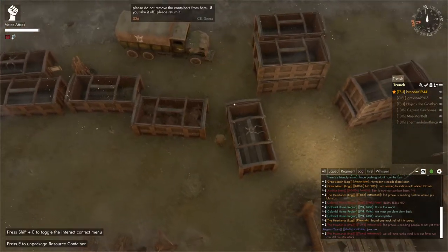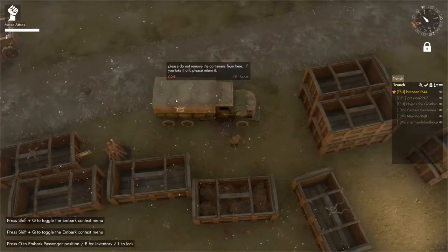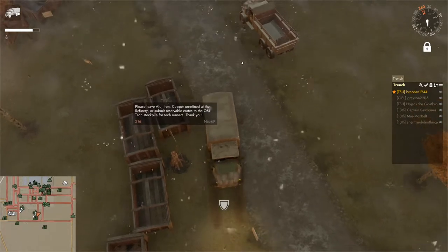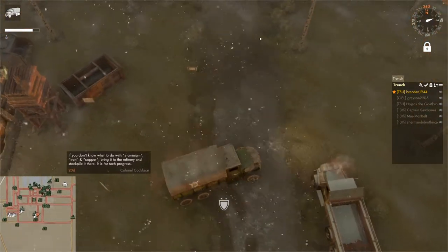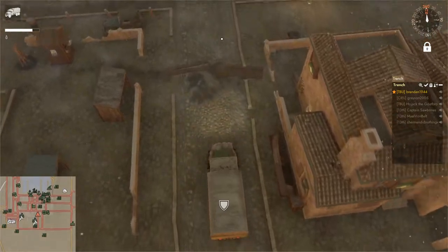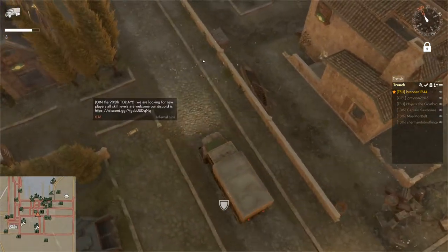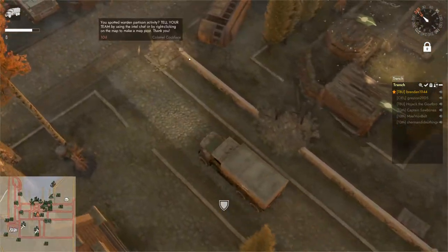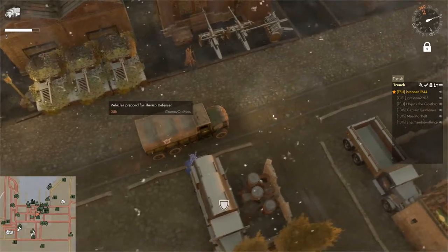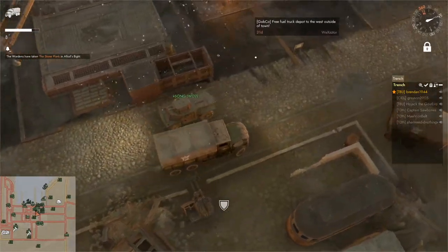After you fill up your truck or whatever container you have with salvage and T-mats, you're going to want to go to your nearest refinery and refine it. I'm here in Terminus, which is a pretty well-traveled area for myself for logistics. It's really nice to know your way around different cities so there's less possibility of wasting time and you can travel with efficiency.